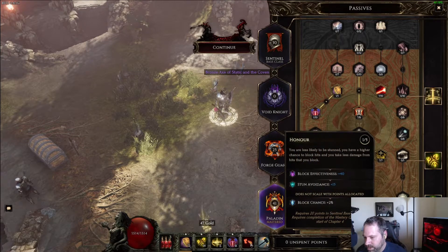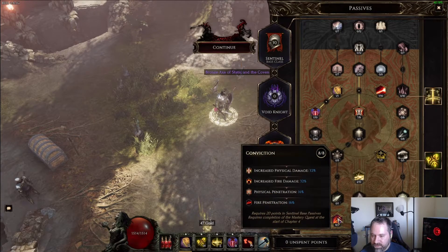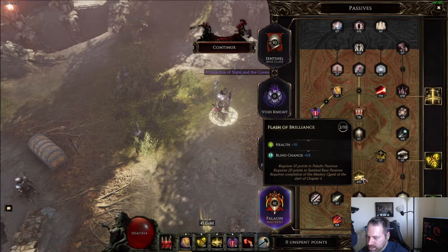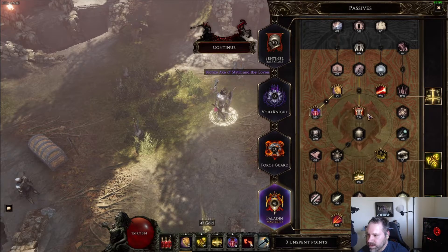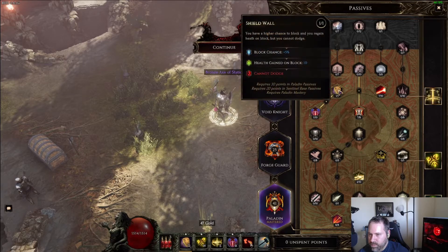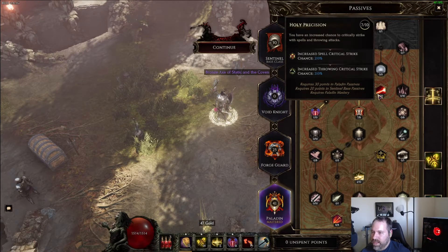Finishing up in the Paladin tree: one of five in Honor for block chance, seven of eight in Defiance for lightning resistance — which caps lightning resist on its own. Eight of eight in Conviction — the physical penetration is our primary desire there, but the physical damage is nice too. Two of ten in Flash of Brilliance for health and blind chance. Seven of seven in Holy Symbol mostly for necrotic resist and health. One of ten in Staunch Defender to get to Shield Wall for another 5% block chance and health gain on block. Seven of eight in Faith Armor for increased armor and crit strike avoidance — get this to where you're crit avoidance capped and then don't worry about it. Then I'll be taking Holy Precision, ten of ten — the best crit strike chance node in the entire game as far as I'm concerned.